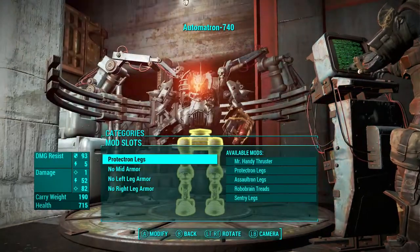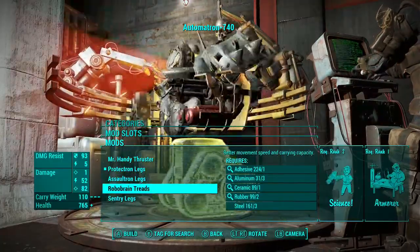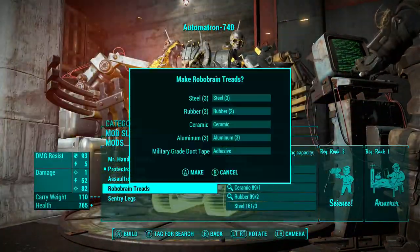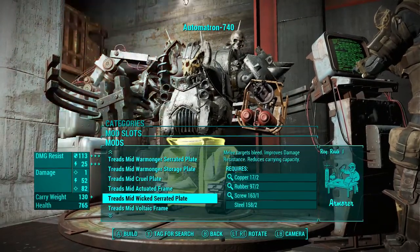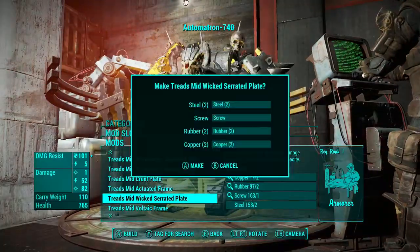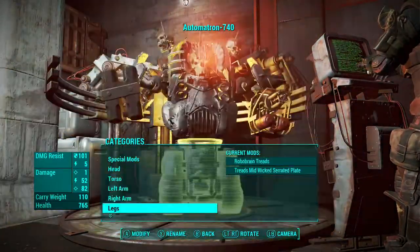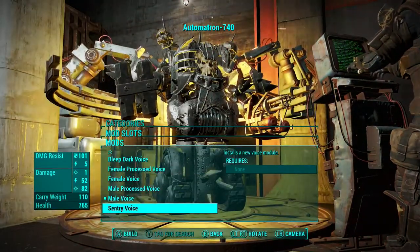I wanted to change the legs from Protectron legs but I couldn't decide between sentry rear legs or Robo-Brain legs. I went with the Robo-Brain because I wanted him to look quite big rather than just having two standard legs. We went with the Robo-Brain legs and some really cool spiky armor.